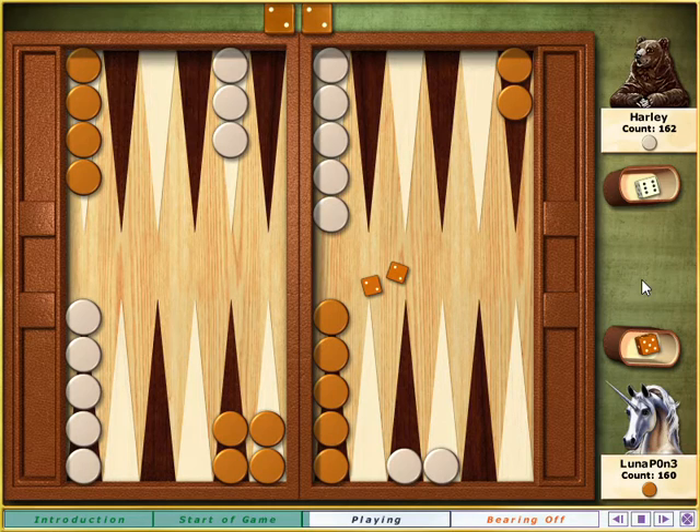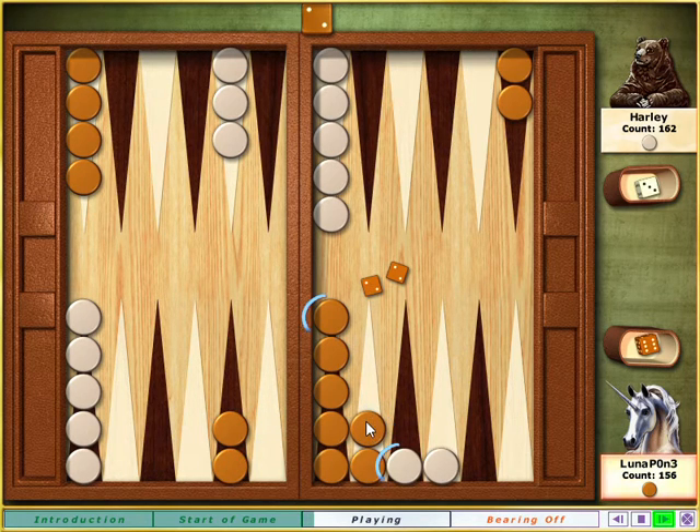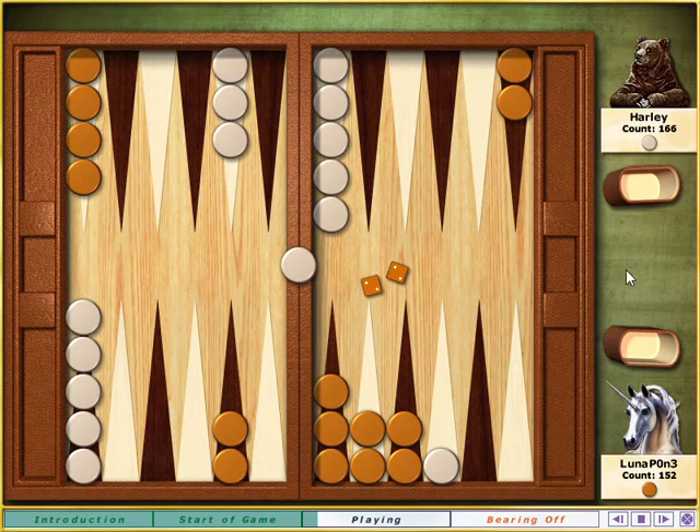Move your stones according to my brilliant advice. You hit my blot with that move, sending it to the bar. With a blot of mine on the bar, I'm not allowed to make any other moves until I roll it back into play onto your home table. That's the six points on your lower right.